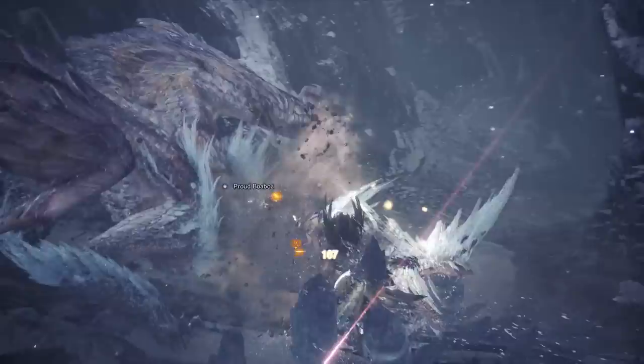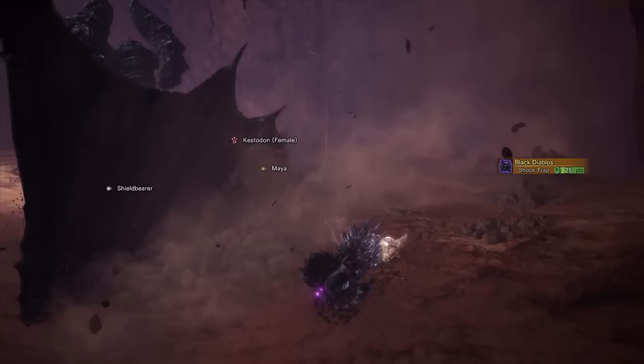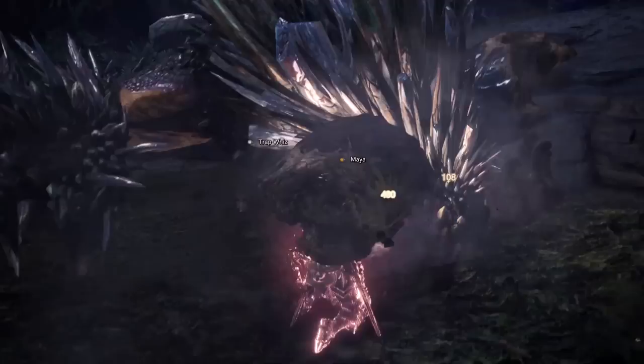Able to go into the Clutch Claw attack after numerous moves, the Hammer can really utilise this new addition introduced with Iceborne, resulting in a monster being tenderised almost 100% of the time. The builds I use tend to capitalise on all these aspects, resulting in some efficient and fun builds.